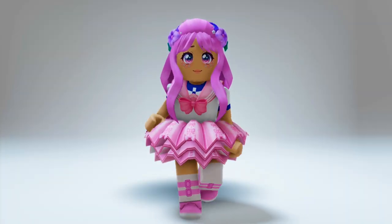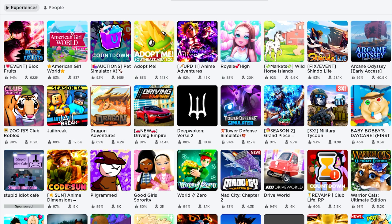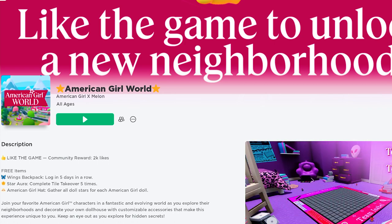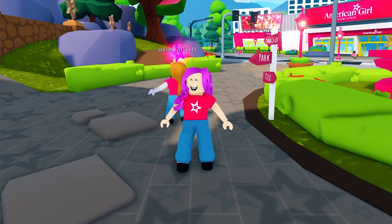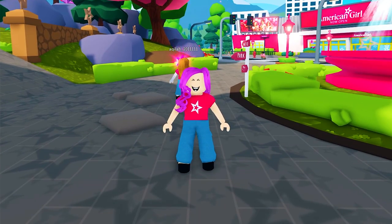Let's get going. In the search bar, type American Girl World — this icon. The game is developed by American Girl X Melon. This game also has other free UGC items — go check my channel on how to get them.